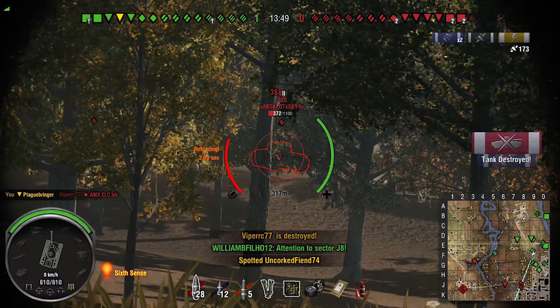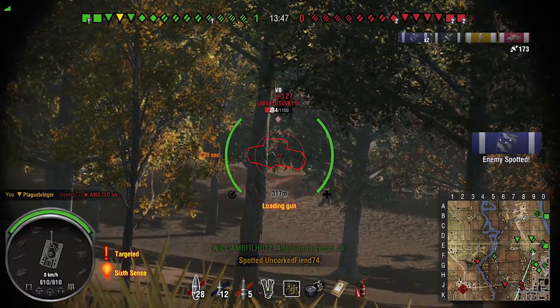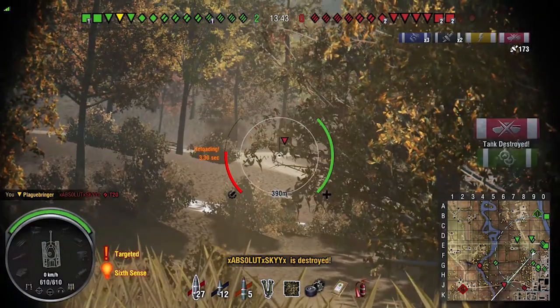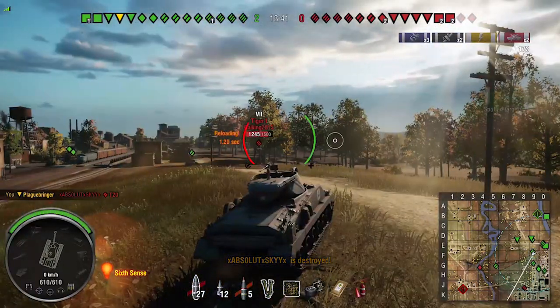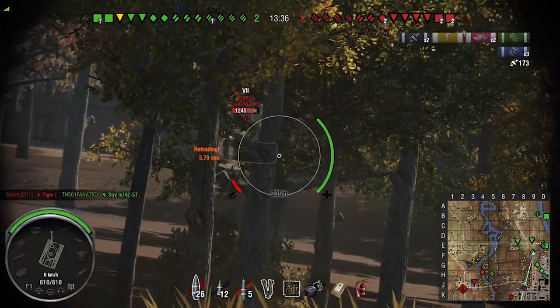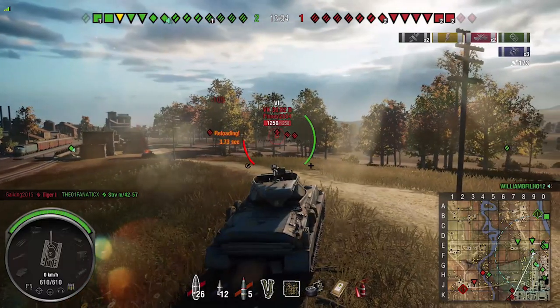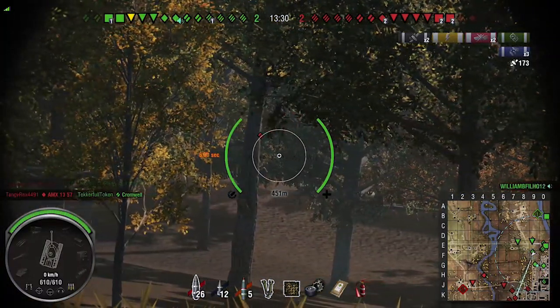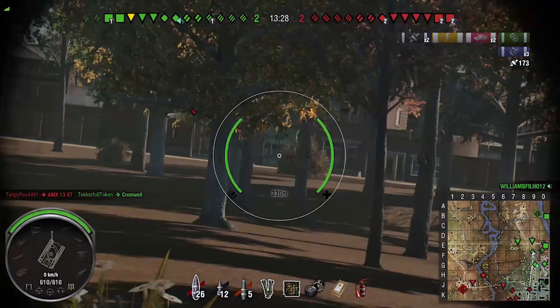We've got a good chance here - we try to track that guy. Oh, that's two kills now! I'm still risking it while being spotted. I like the gun depression - it works, doesn't it. Double shot there - you can see how this tank works. Even with the camo net up the concealment rate just isn't great.